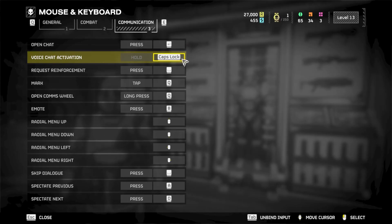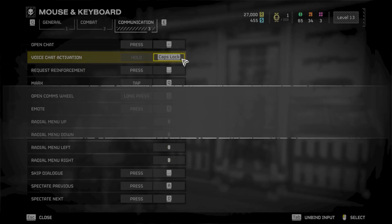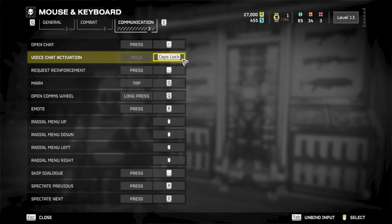All you have to do is click this button right here — it's going to ask you what key you want. I'm just going to tap Caps Lock again because I'm comfortable with that. Thank you so much for watching. Hope this helped.